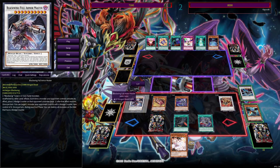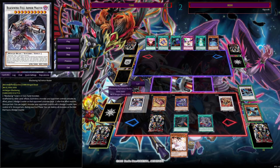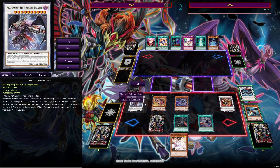At the end we synchro summon into a Blackwing Full Armor Master and a Tax Dragon. So let's see what we're cooking before our opponent gets to go. We've got Full Armor Master — unaffected by other cards' effects — and our Tax Dragon dealing 700 every time our opponent activates a monster effect. Plus we have our Blackwing Twin Shadow, which will let us synchro summon into another Blackwing Full Armor Master during our opponent's turn.